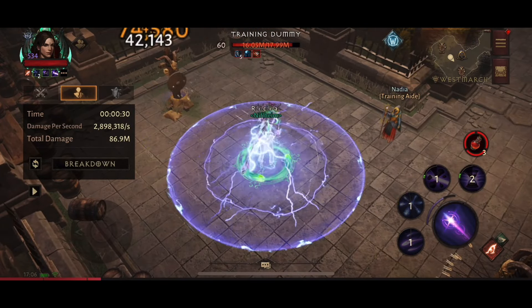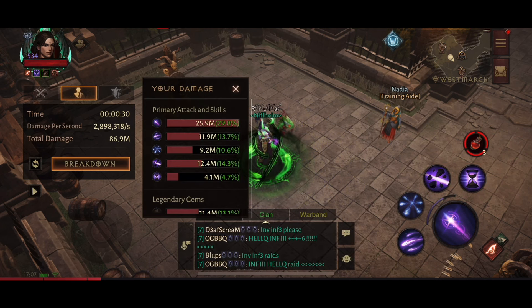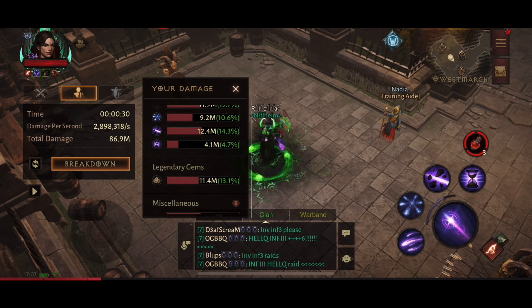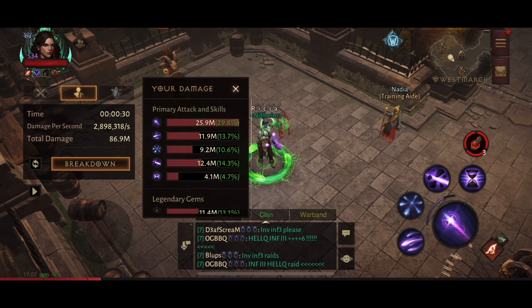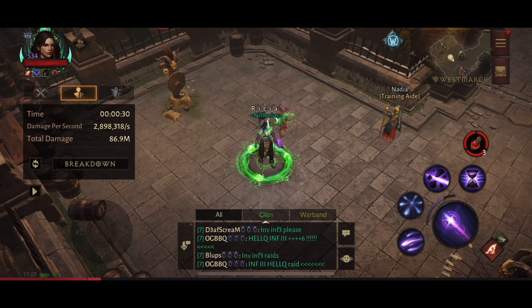With Viper's Bite at rank 10, it's given us 86.9 million damage and 2.89 — so about 2.9 million damage per second. That's a nice strong gem. I do like Viper's Bite; it's a really good two-star gem, especially if you like damage over time.